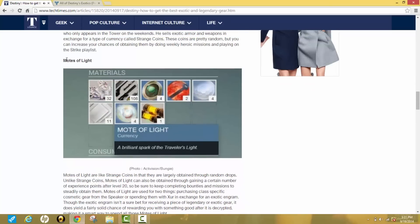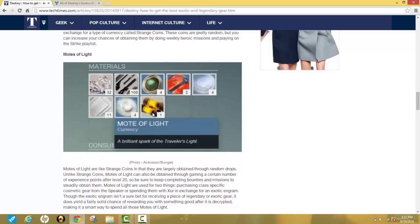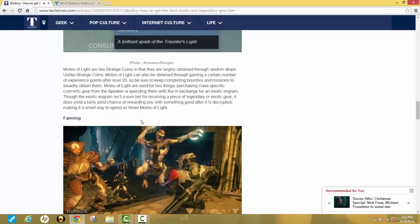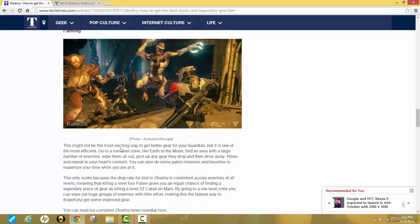Motes of Light are another way to obtain exotic gear. Like strange coins, they're largely obtained through random drops, but unlike strange coins, motes of light can also be earned by gaining experience points after level 20 — so keep completing bounties and missions. Motes of Light are used for two things: purchasing class-specific cosmetic gear from the Speaker, or spending them with Xur in exchange for an exotic engram. The exotic engram isn't a guaranteed piece of legendary or exotic gear, but it does yield a fairly solid chance of rewarding you with something good after it's decrypted.